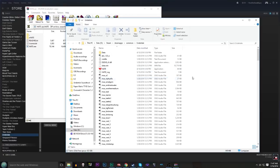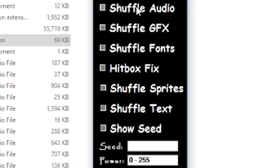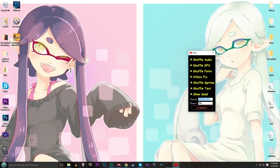You're probably wondering, well, does that corrupt the game? Is that it? No, not really — it doesn't really do anything until you open it up. Now, when you open it up, here you'll see it's like Shuffle Audios, Shuffle GFX, Fonts, all that sort of stuff. What I tend to do is I'll just click all of them when I'm doing corruptions. And then for power, since I hate myself, I'll go for 275. Then I'm gonna open up Undertale, obviously, because it's corrupted, so may as well.